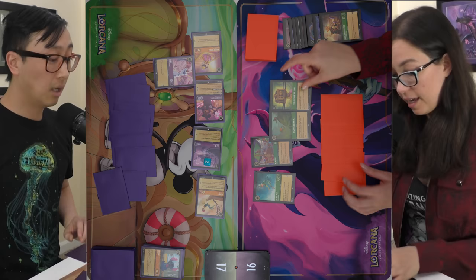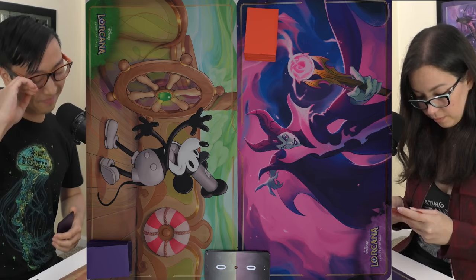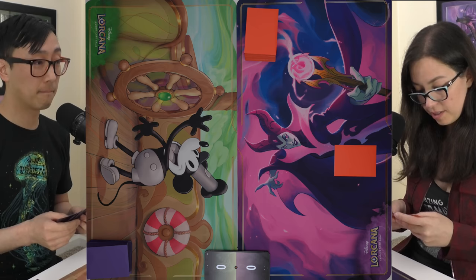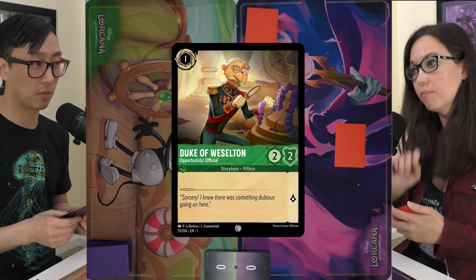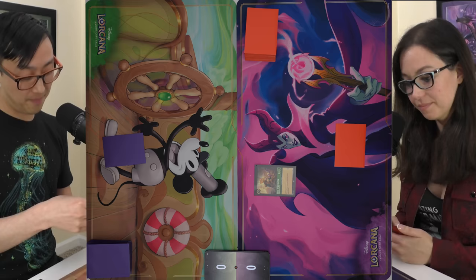Game three. I'll take the play. I'll pitch three cards and alter one. I'll ink my Aladdin Street Rat and play a Duke of Wesselton. Pass. I'll draw and not fall for that like I did game one. I'll ink Olaf to play Stitch and pass.